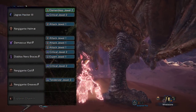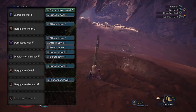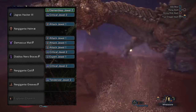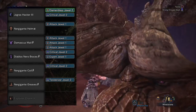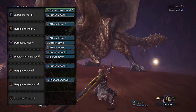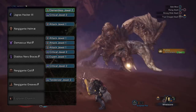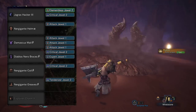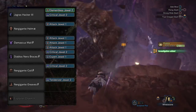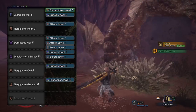For the armor we have the Nergigante Helm Alpha with a spare level one slot filled with an attack jewel. The chest piece is the Damascus Male Beta, filled with three attack boost jewels. The gauntlets are the Diablos Nero Braces Beta outfitted with another critical jewel and another attack jewel. The coil is the Nergigante Coil Beta outfitted with our third and final critical jewel. The boots are the Nergigante Greaves Beta with our only tenderizer jewel, and the charm is the Exploiter Charm to give us maxed out weakness exploit.